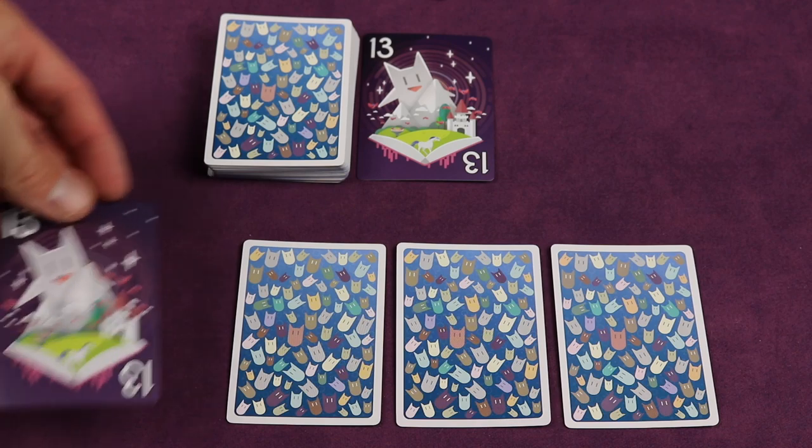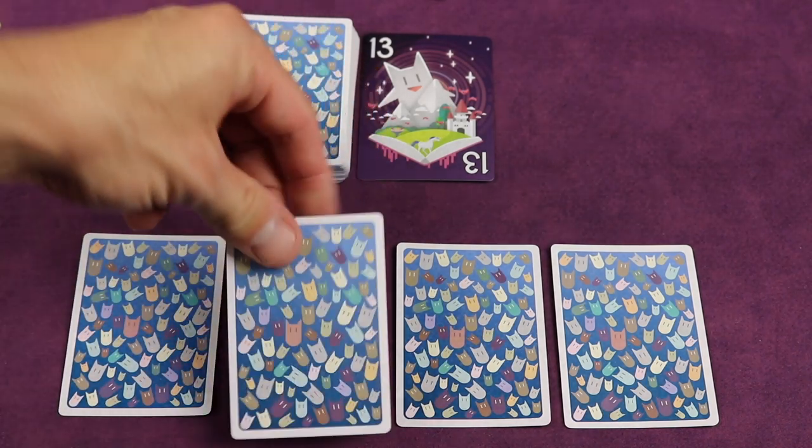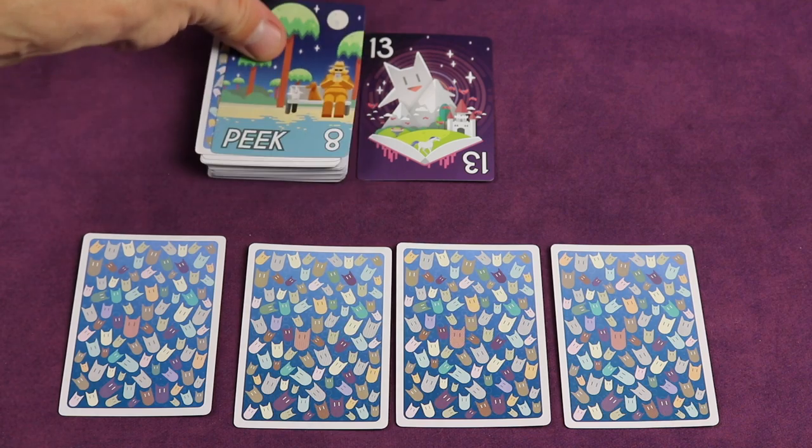But it's not as easy as it seems because your cards start face down and you only get to see two of your four cards at the beginning of the round. So you'll be exploring and learning about your cards as the game goes on and utilizing the special abilities of some cards to help you.